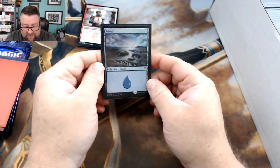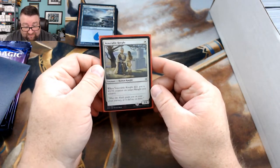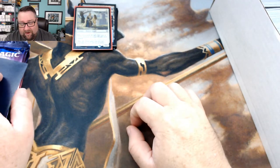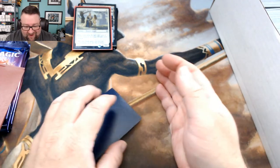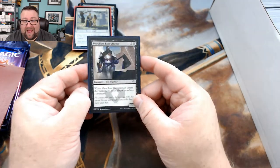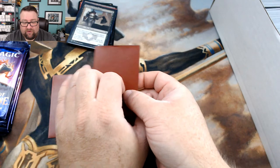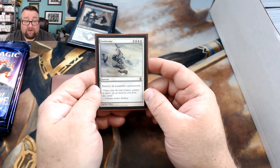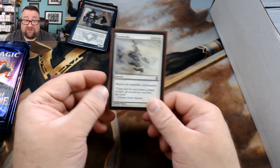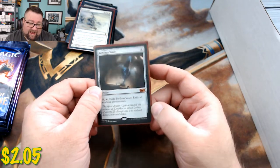The random basic is a Kaladesh Island — that's actually kind of nice. The random foil is a Venerable Knight; during pre-release he wasn't too bad — a 2/1 for one with counter-giving ability is good stuff. The common worth at least a buck is Merciless Executioner — if it's not over a buck we'll replace it. Our first rare is Soul Scour — destroy all non-artifact permanents, great for EDH. Then we got a Perilous Vault, a mythic — hated it in Standard but love it now.